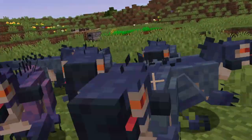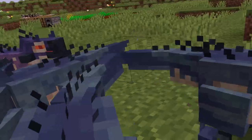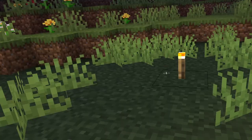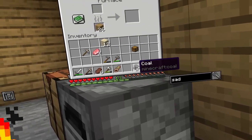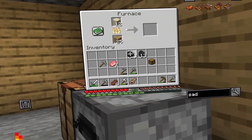G'day everyone! In this video I'm going to be continuing my Dawn Error world in VR. If you don't know what the Dawn Error mod is, it's a mod that makes dinosaurs spawn in the overworld and you can tame and ride them. This is episode 2 of this world, so if you didn't see my last video, I'll give you a short summary.